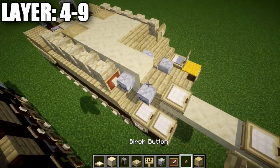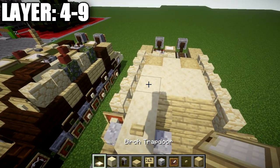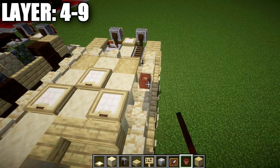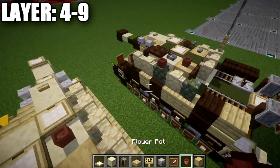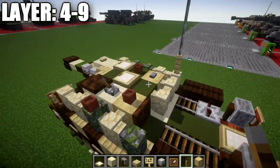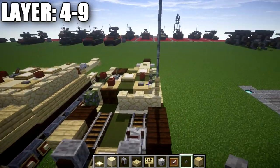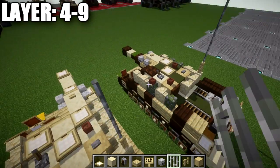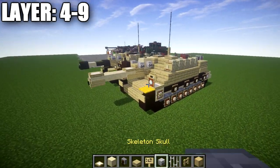For the final layers: place a birchwood button on top of the smooth sandstone block turned in the right direction, then a birchwood trapdoor on one side and one in the middle. Place a flower pot on the sandstone wall, the sandstone block, and the stripped birchwood piece at the back. Place a lever facing the correct direction on top of the sandstone block, then a stone button on top of the stripped birchwood piece to complete the top. Finally, grab a birchwood fence post and place it on the sandstone wall to complete the Jagpanzer IV.